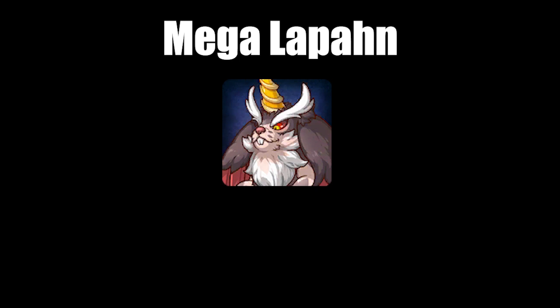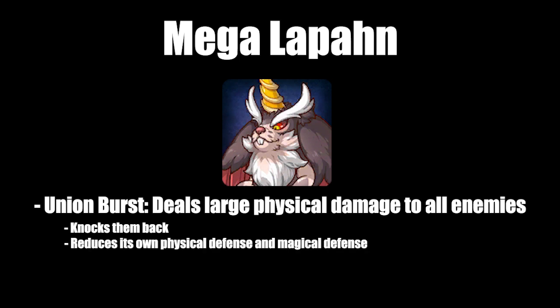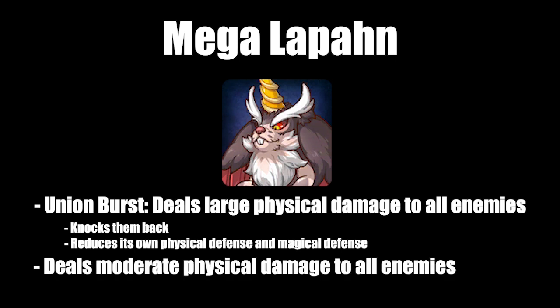Third is Mega Lapon, which has a Union Burst that deals large physical damage to all enemies. This also knocks them back and reduces its own physical defense and magical defense, so you want to time UBs for after it uses. It also deals moderate physical damage to all enemies and inflicts stun on enemies in range.